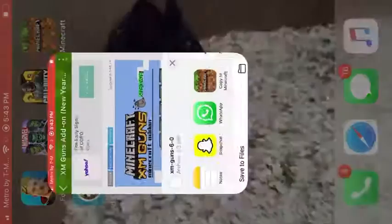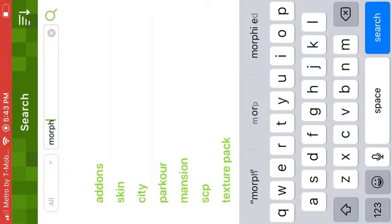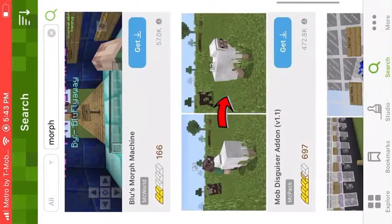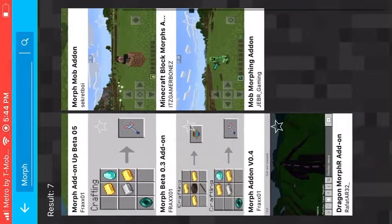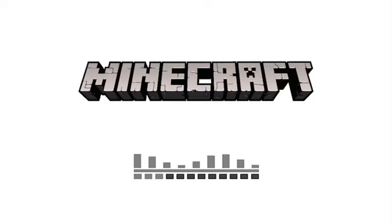Hold up - I'm going to put Morph in and see how it works because I never used it. I think it was on this app - these are the apps I used to get the mods I have. You can download it on the Play Store. Let's just test this out and see if it works.